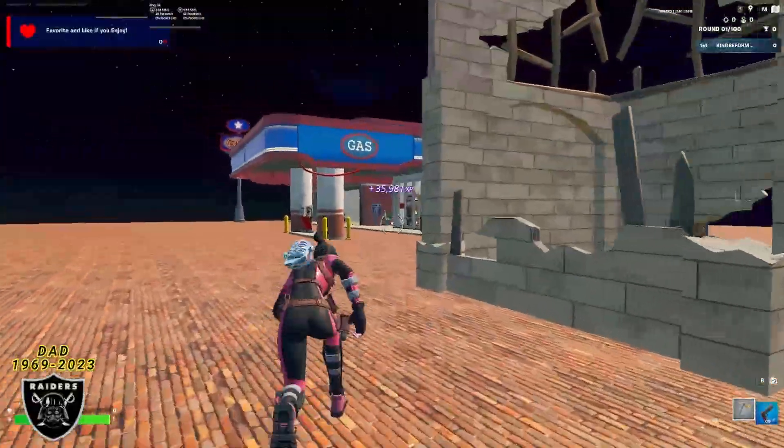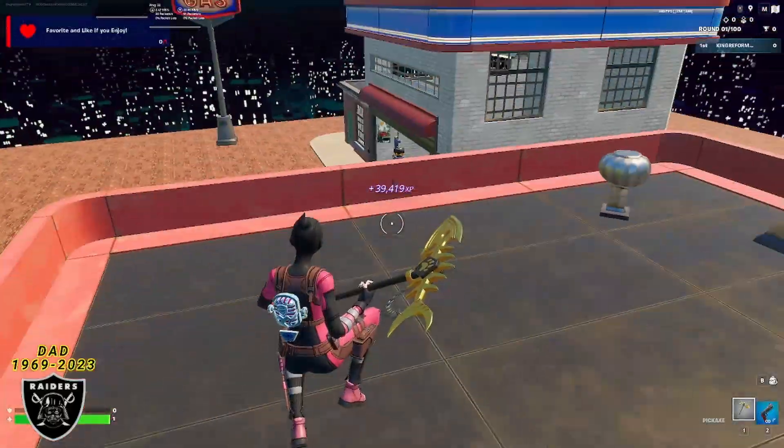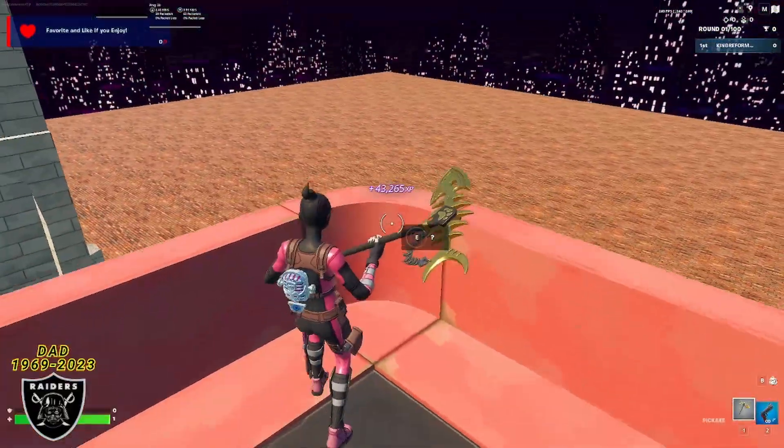Moving on to the next button, mantle up on top of this gas station, and in the back right corner — just turn around instantly — and in this corner is XP button number 2.